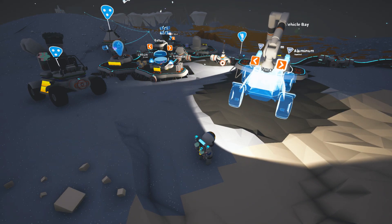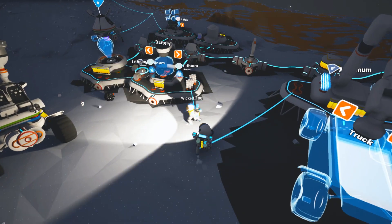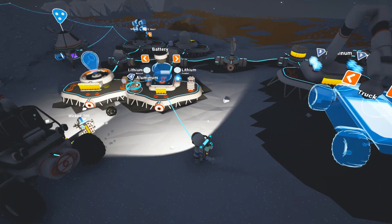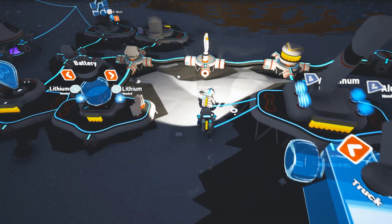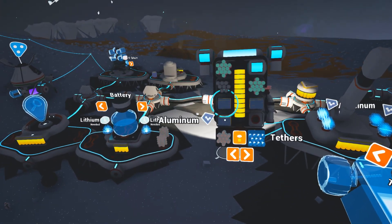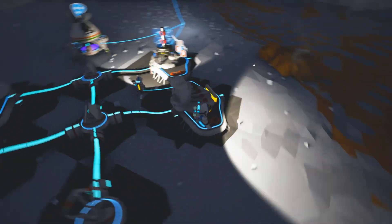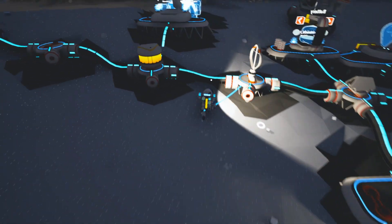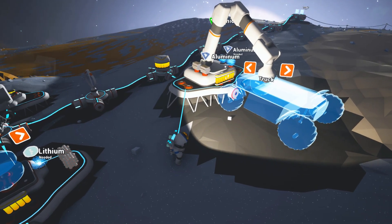Do we have any aluminum? Yeah, I just placed some on the printer because I want to make another truck. We have two. That's three — wait, that's copper? No, they're all aluminum. Do we have any over here? We do not. We have resin though, which is good. We could trade coal. We could, yeah. Trade the coal for...